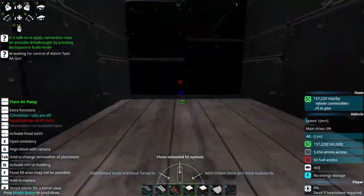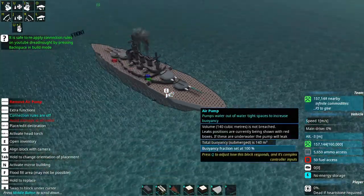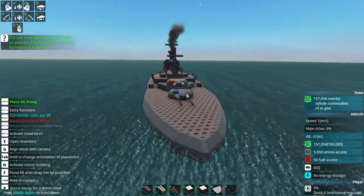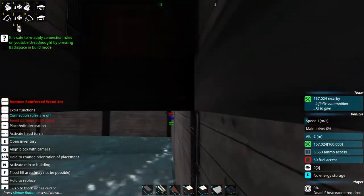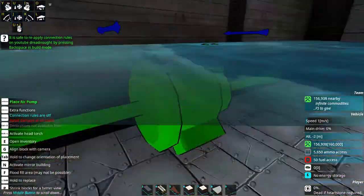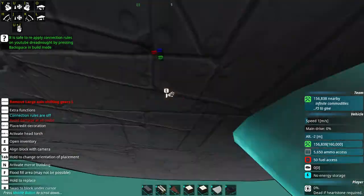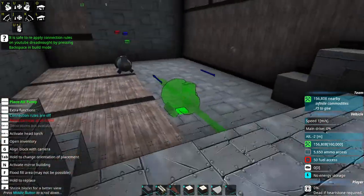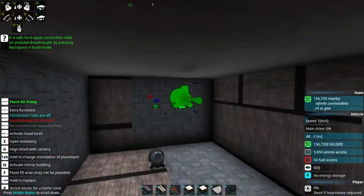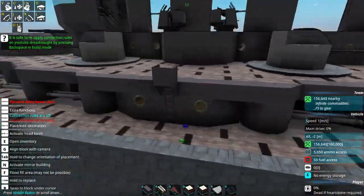Let's just go ahead and put an air pump in here. Wait, I can't do that because I'm building on the turrets. I might end up reusing this hole here at the very least for a German ship. I don't like making stuff that's single use usually. I just want to make sure those all had air pumps. We got the firing restrictions for the main guns done.